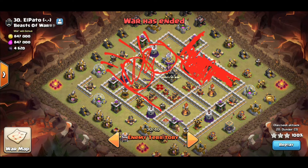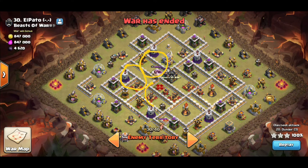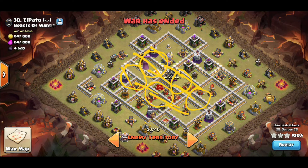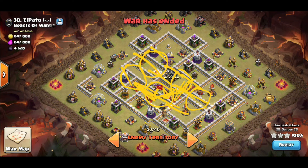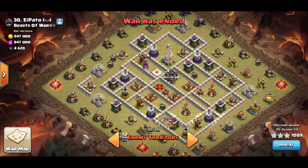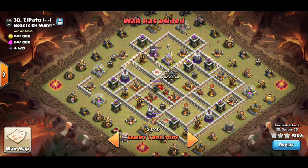What else makes this a good base for mass miners? I can blanket this whole base in heals — all 40 miners coming through here will always be under a heal or a tome, something keeping them safe. These X-bows and the queen are going to be locked onto miners, but only one at a time, and under the heal that X-bow is not going to kill that miner. So you're getting a lot of value out of those heal spells keeping those miners gassed up throughout the whole base.